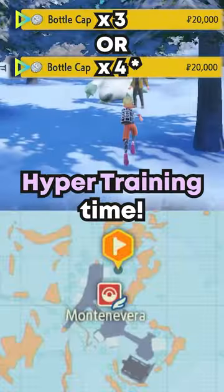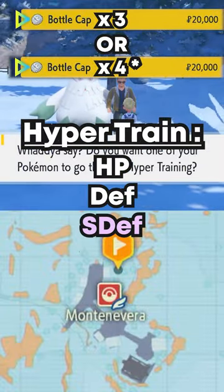Level up to 100 — it's Hyper Training time. Use Bottle Caps on HP, Defense, Special Defense, and optionally Attack.